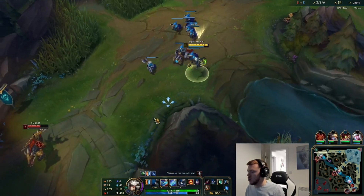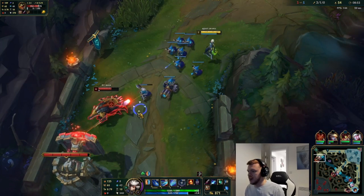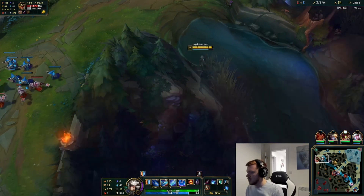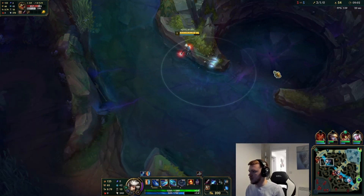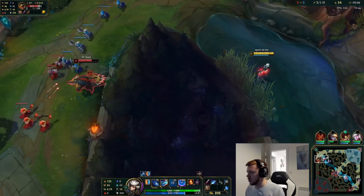We don't know where Udyr is, we don't have a ward. He could be on Rift Herald. We have Drake covered down. So we're going to explore — got the wave crushed in, see if we can mess with him on Herald if he's on it. He's not on Herald, which is good. We know that because our E would have shown on the indicator.